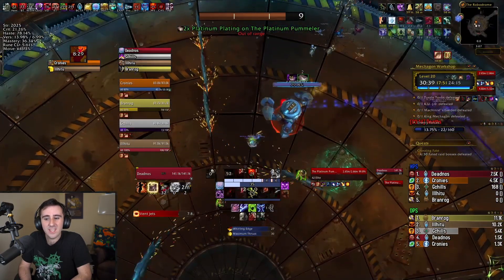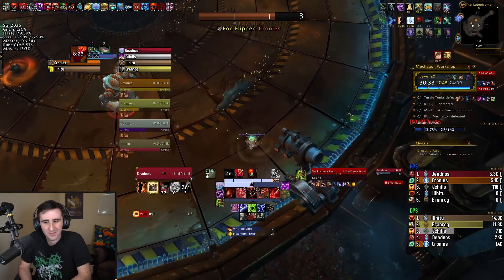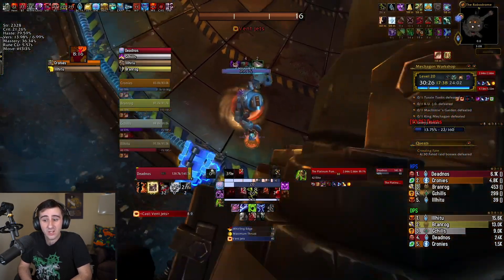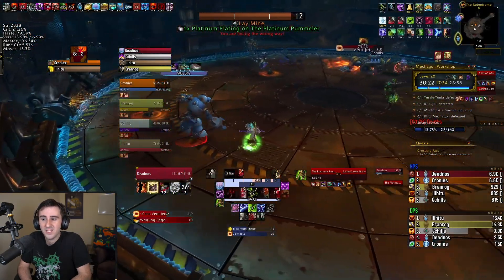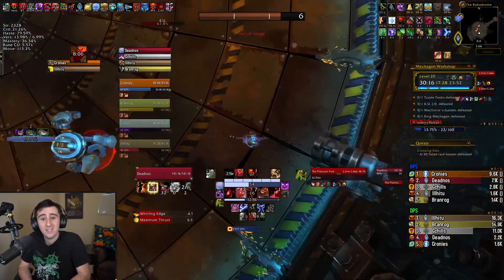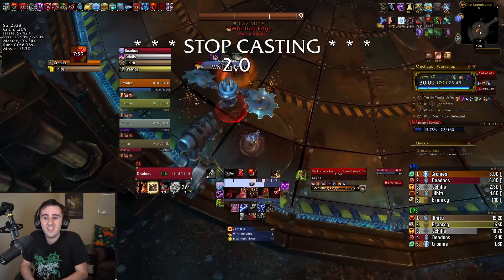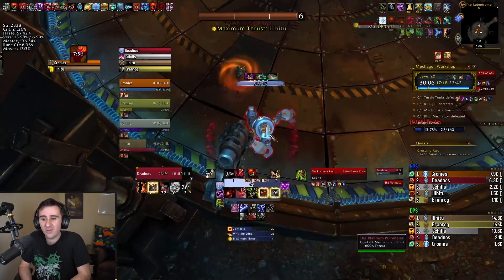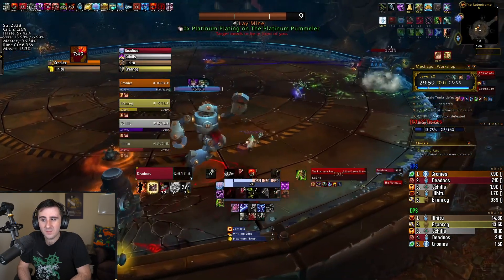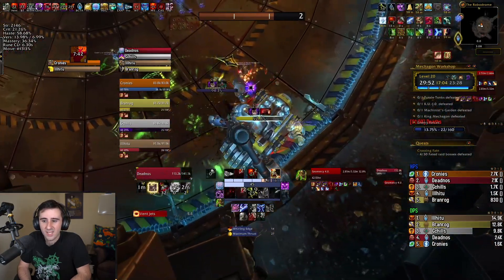The only thing the hammers are really useful for now is you still need to use them to take the plating off of the Platinum Pummeler. It used to be you could kill the Tonk really quick by just smashing it with the hammer, but it does like half a percent of its health every time it comes down, so it's not worth worrying about anymore. Your DPS should be focused on killing the Tonk. Your tank can move the other one around — make sure you're not in front of the Vent Jets or you'll get killed. Melee can still hit from behind the Tonk, but everybody else needs to make sure they are not getting hit as it goes in front. Don't be near the Pummeler during Whirling Edge — that'll do a lot of damage as well.